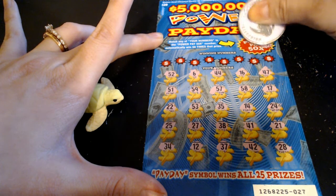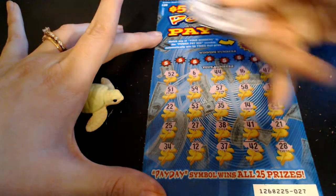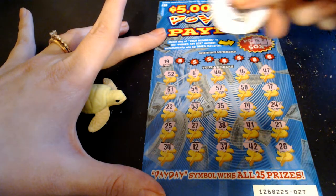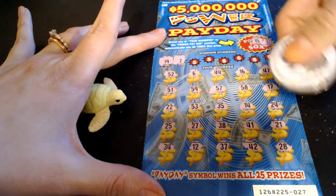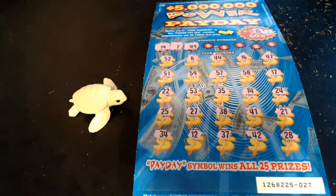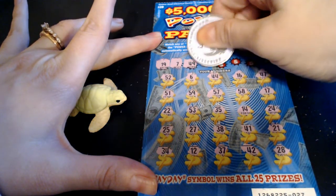Let's go ahead and see this power pay 50 times symbol, see if we have it. 15 - do we have a 15 anywhere? We got a 14, a 12. No 15. Now that we got that out of the way, let's go ahead and search for some numbers here. 19 - looking for a 19 - I do not see a 19. Next up is 7, we got a 6, no 7. 49 - we need a 50-something here because there are a lot of 50s. No 49.